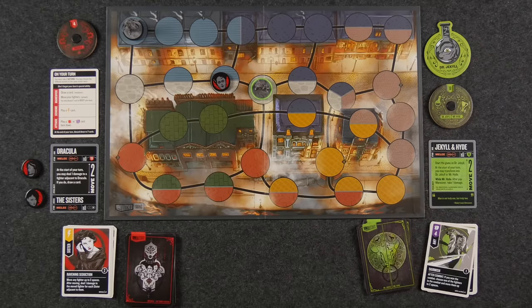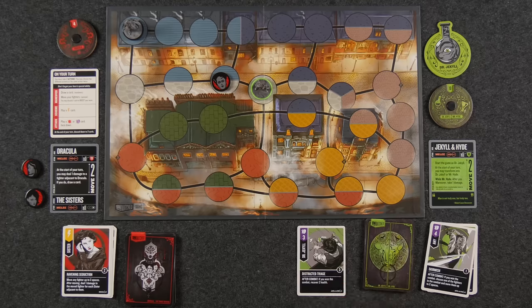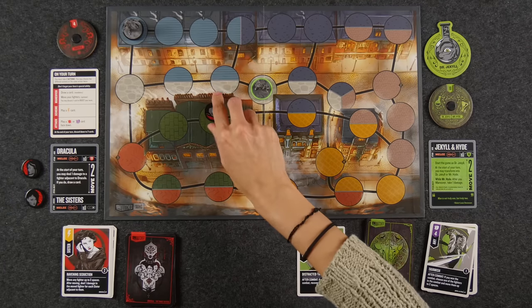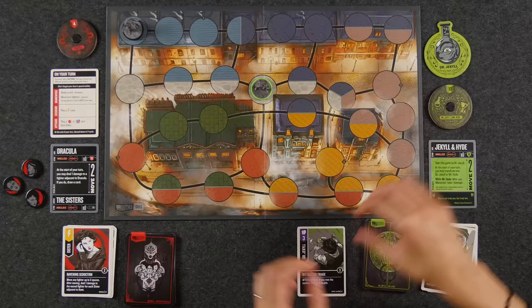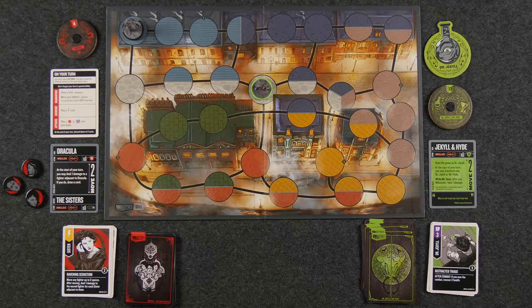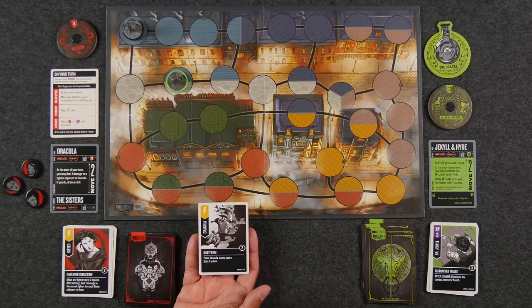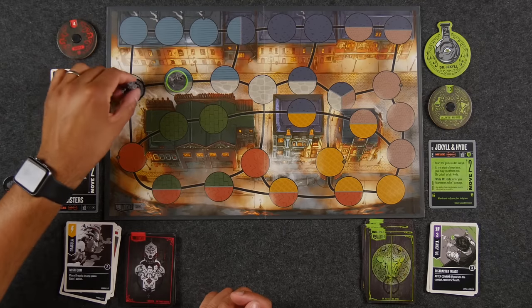Naveen has one more action and maneuvering two spaces. Back to Monique who is now very indecisive — ultimately settles on Dr. Jekyll. She maneuvering, draws a card, moves two spaces right back to Naveen. She attacks. Naveen defends — revealing a two which cancels all effects on Monique's card. Monique attacks for four but Naveen's effect cancels her card's effects. Result is four minus two equals two damage but no effect draw for Monique. Monique ends her turn right next to Dracula.